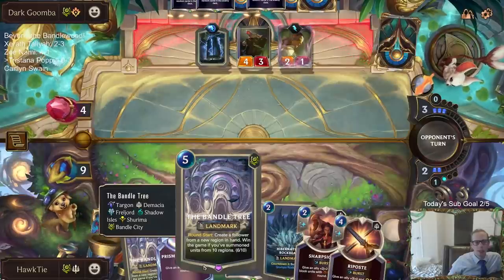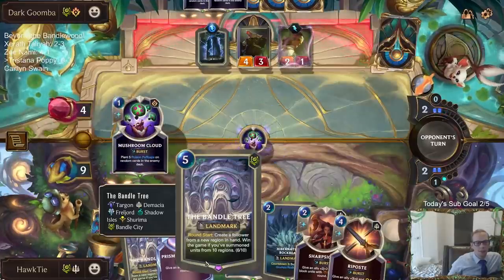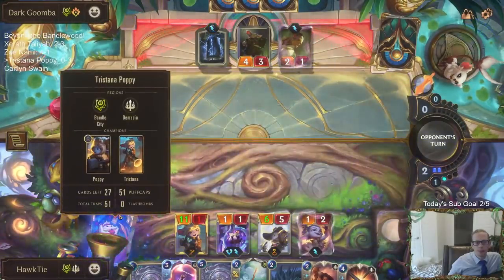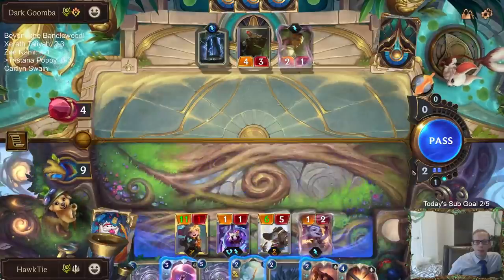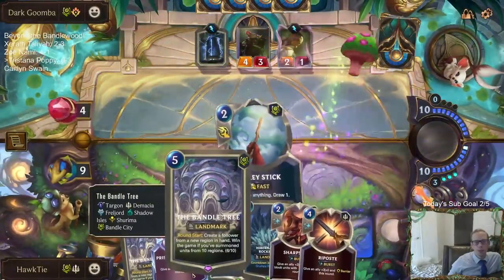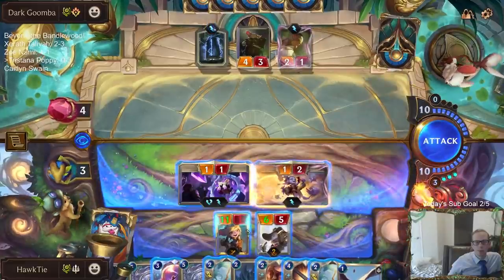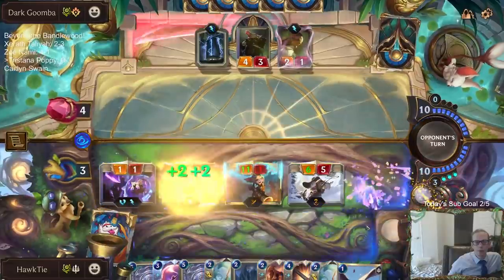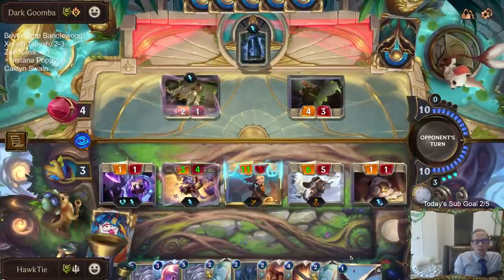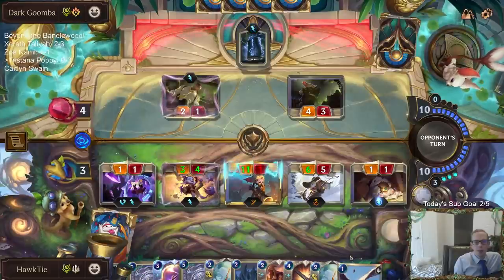Ionia is another one we need — Noxus, Ionia, Bilgewater, and something else. I sure do have a lot of Mushroom Clouds, but not quite ten per card. We still need Piltover and Zaun — I was thinking we had it but I guess we do not. Please don't kill me. We drew seven Puff Caps out of those two cards even though it's less than two per card on average — we did a terrible job drawing Puff Caps there.